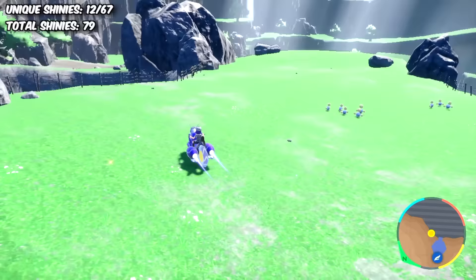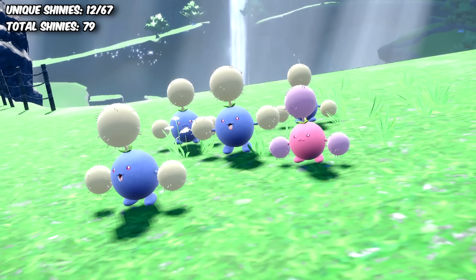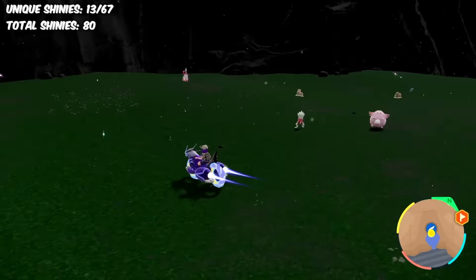Next I decided to move on to hunting a shiny I really like: Jumpluff. They spawn almost everywhere with grass-type boosts, and thankfully we managed to find a little pink fluff ball in around 35 minutes, which was nice. After that came the hunt for Chansey, who spawns in the cave where you find Iron Valiant.